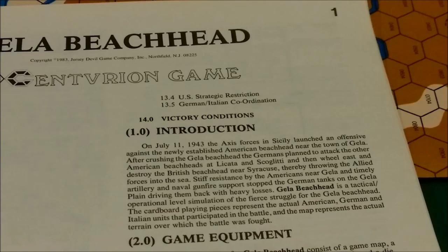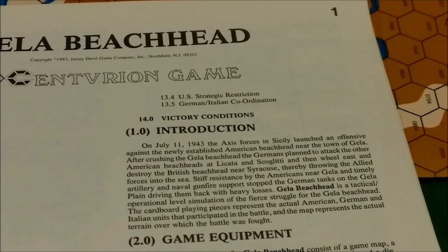On July 11, 1943, the Axis forces in Sicily launched an offensive against the newly established American beachhead near the town of Gela. After crushing the Gela beachhead, the Germans planned to attack the other American beachheads at Licata and Scoglitti, and then wheel east and destroy the British beachhead near Syracuse, thereby throwing the Allied forces into the sea. Stiff resistance by the Americans near Gela and timely artillery and naval gunfire support stopped the German tanks in the Gela plain, driving them back with heavy losses.